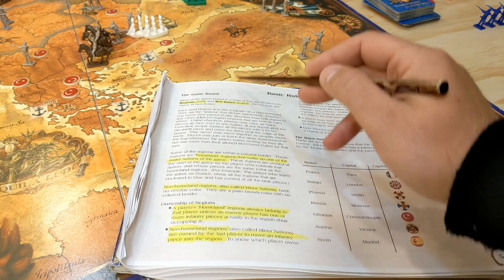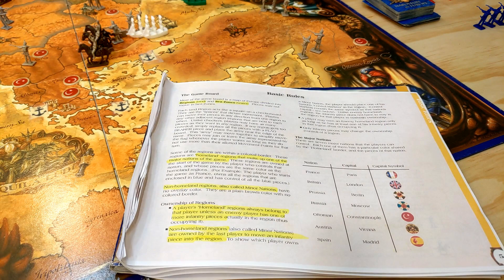The game board is divided into two types of things: regions, which are land zones, and sea zones, which are water. Your pieces may not move in sea zones.